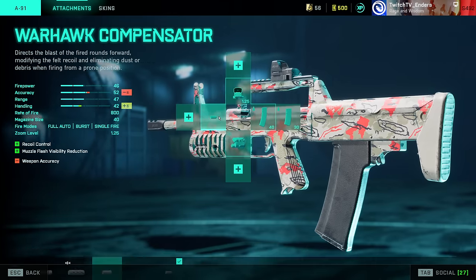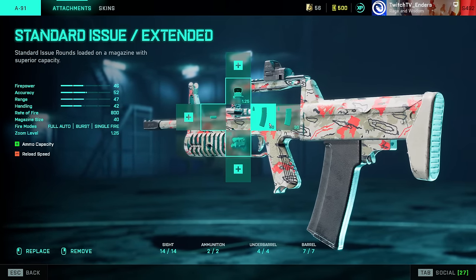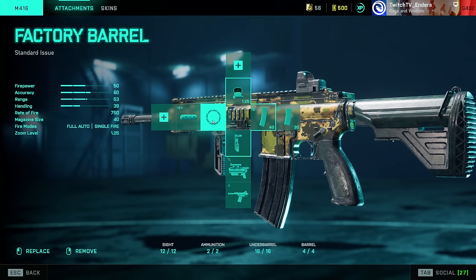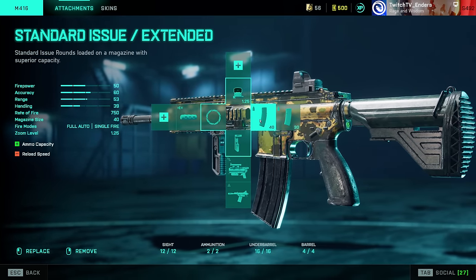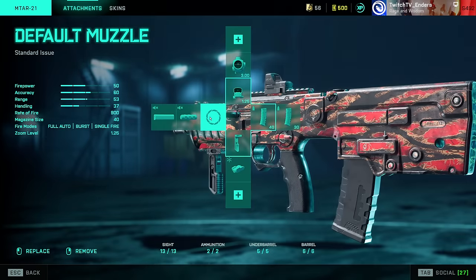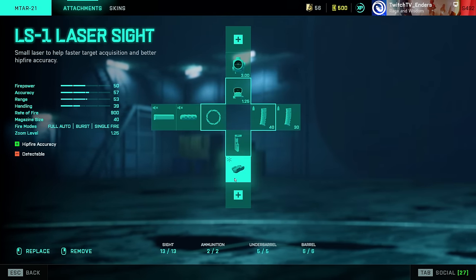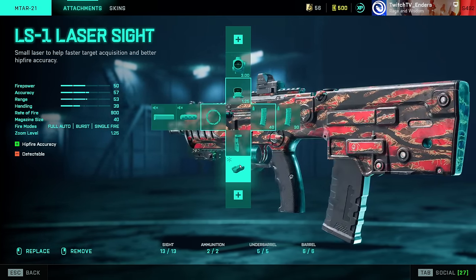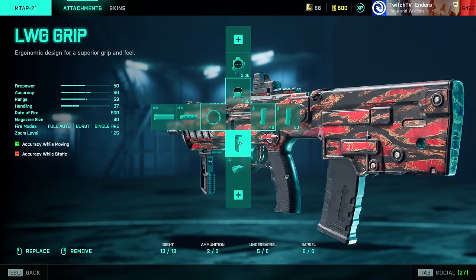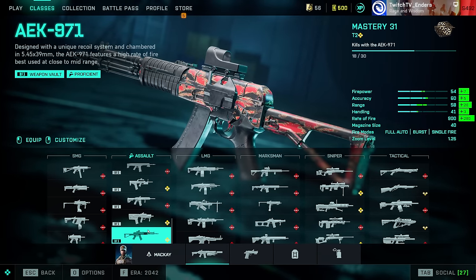A91: a pretty decent weapon — Tactical Compensator, laser sight, Standard Issue Extended. M416: Factory Barrel, LWG, Standard Issue Extended, and fill out your magazine types. MTAR: also pretty decent, really good in close quarters. Default Muzzle, LWG or laser sight depending on your playstyle — I think it's a little inaccurate without the LWG Grip. Standard Issue Extended.